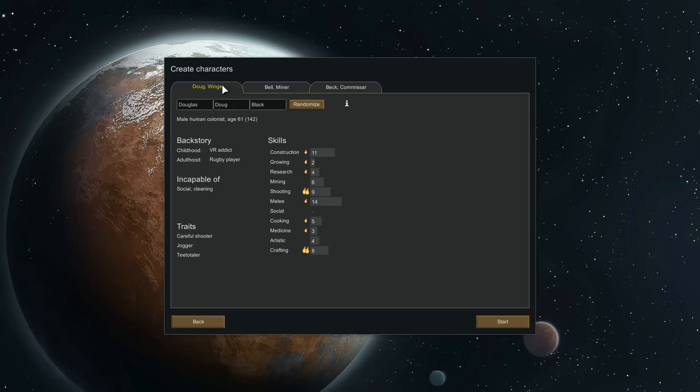They also have a timetable system — basically a schedule hour by hour for each colonist. You can tell them exactly what to do: sleep, work, recreation, whatever. We'll go over that in game. There are also some other miscellaneous bug fixes. I'll link the update in the description below if you want to take a closer look. So let's get started with our game.